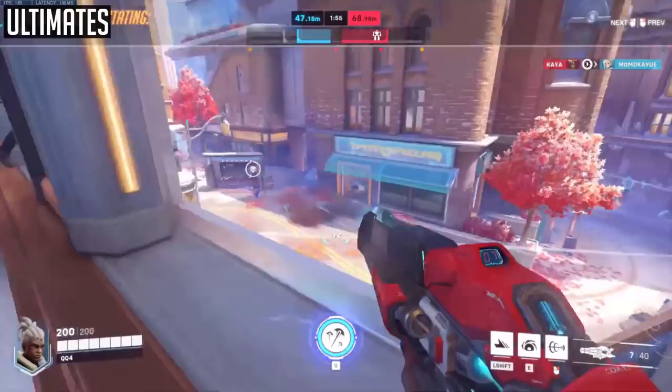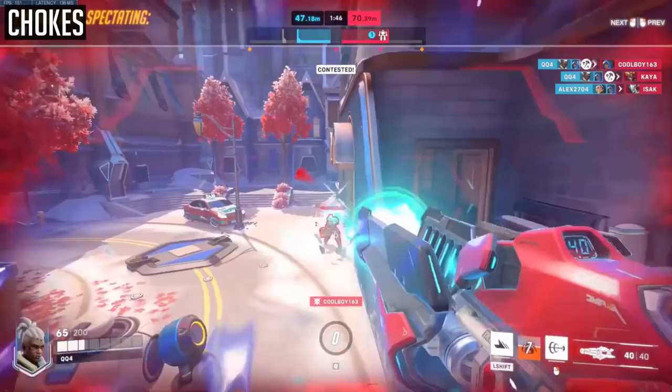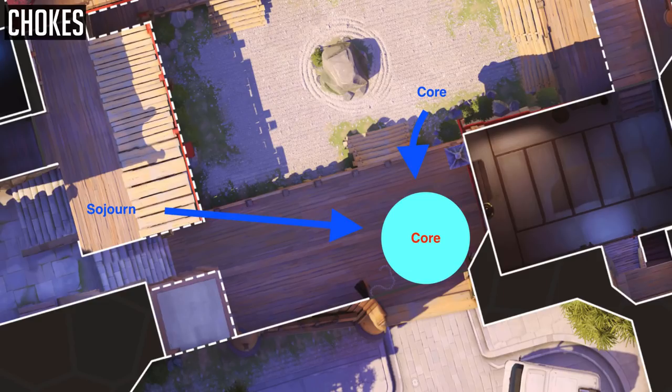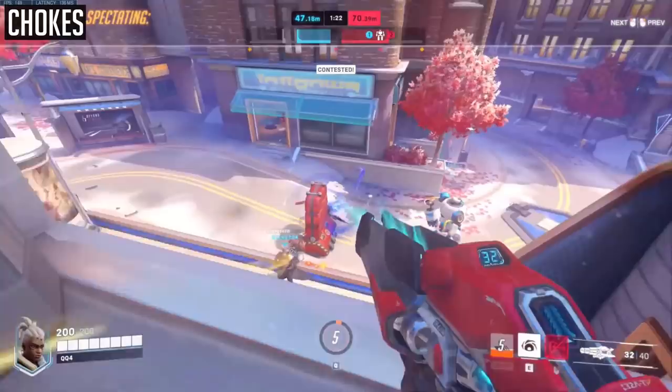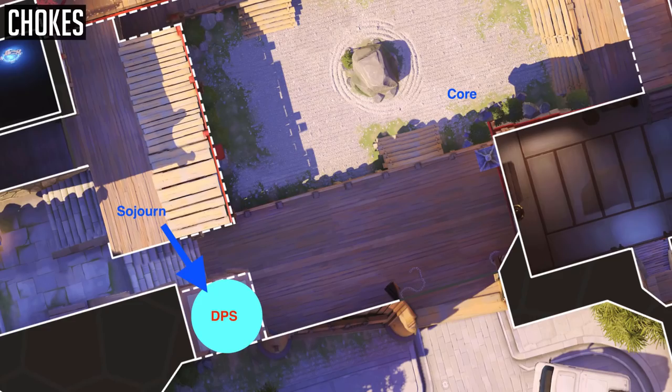The U stands for Ultimates — essentially combo your Disruptor Shot with ultimates such as Sigma's Flux, Tracer's Pulse Bomb, or Orisa's Javelin Spin to allow it to land that full 250 damage. The C stands for Chokes — probably the most conventional use for Disruptor Shot. For example, on Hanamura first point defense, firing your Disruptor Shot when the enemy team walks through the choke is a great way for your team to capitalise. However, if the enemy team isn't really utilising the choke, you'd probably want to use Disruptor Shot on duels on flanks and areas around the choke instead, with the window on Hanamura being an example.